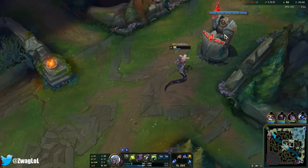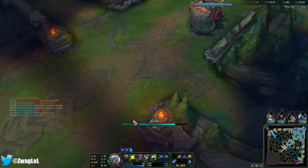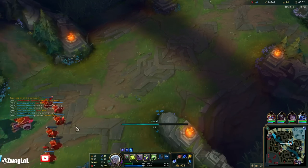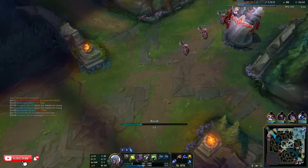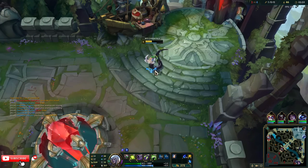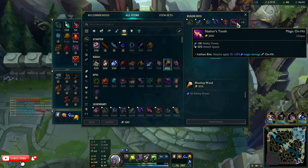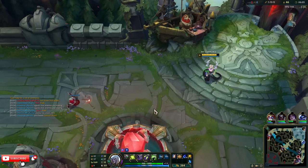Not going for plating. Oh, there was a Lee Sin right there — not getting these minions. Lost Chapter. Now we have a really long buy — we have to wait until Blasting Wand and then Luden's. It takes a lot of money.